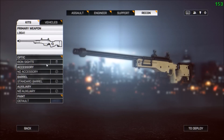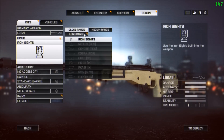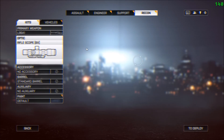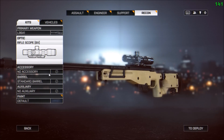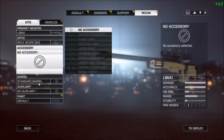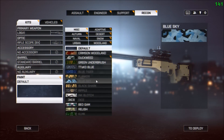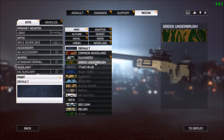When you first look at the gun it has no sights on it, but there is a long-range optic available for it — it's just not equipped. There are no other accessories. You've just got the L96A1 and the 8x scope.